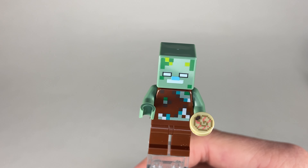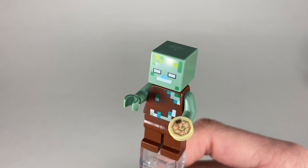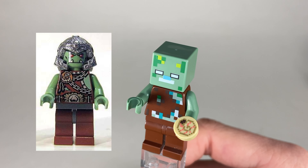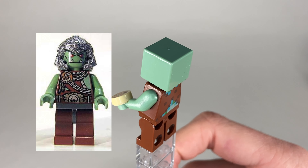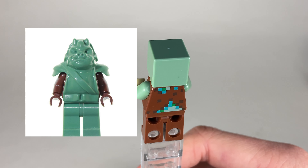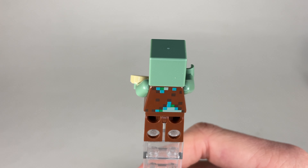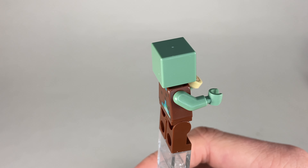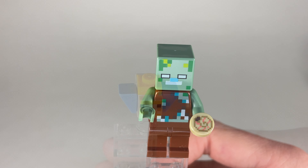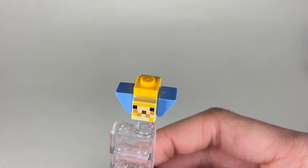Next up, we have one of the best minifigures of the set — it's the Drowned. The face printing on LEGO Minecraft is not always pristine. As you can see, the white of his eyes are kind of escaping the black border or outline, and his mouth is doing the same thing too. It's a little tough to accept when that happens. Looking at this thing from far away you probably wouldn't notice it much, but it would be great if they could make their prints more perfect. His accessory looks like a little shrimp, but I'm not exactly sure what it is.